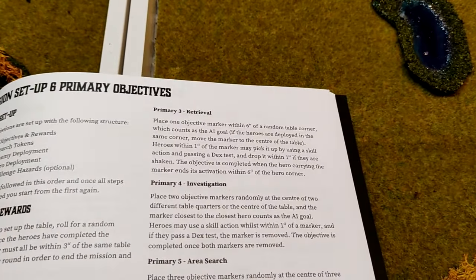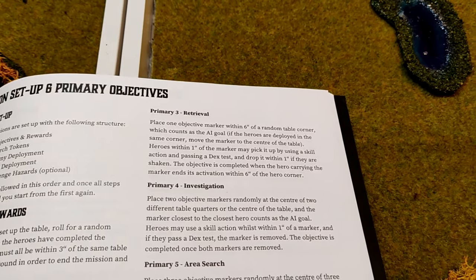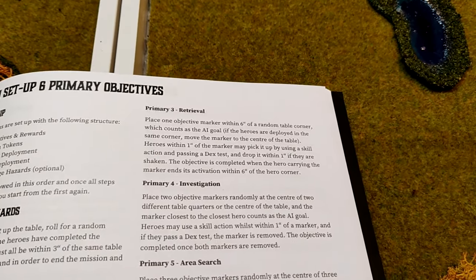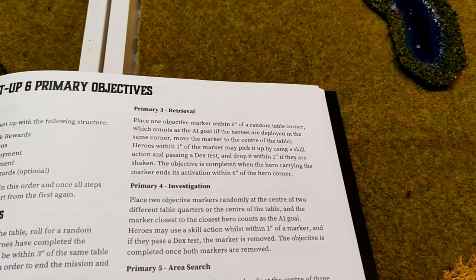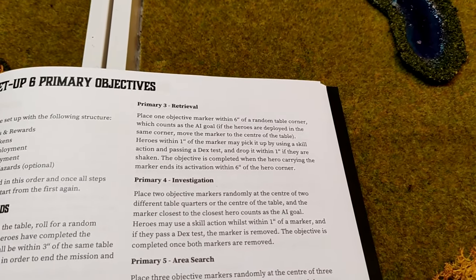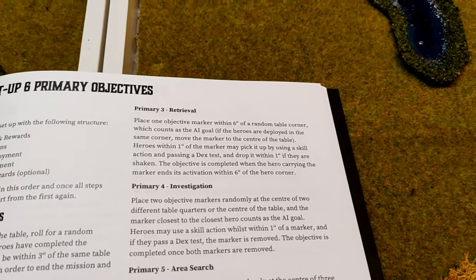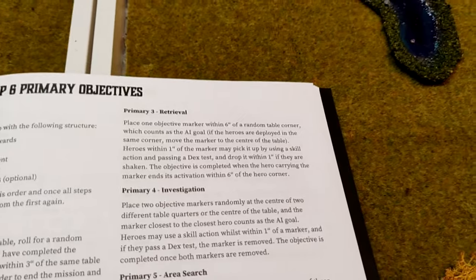Primary objective: Retrieval. Place one marker within six inches of a random table corner — that counts as the AI goal. Heroes within one inch can pick it up and use a Dex skill check to carry it, dropping it within one inch if shaken. The objective is complete when the hero carrying the marker reaches their hero corner.